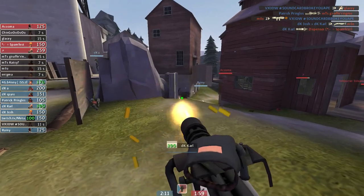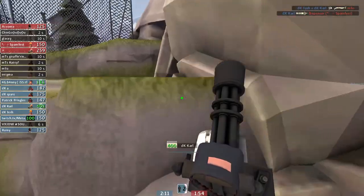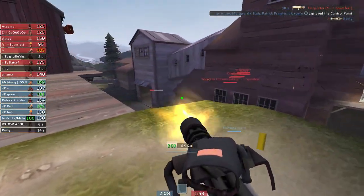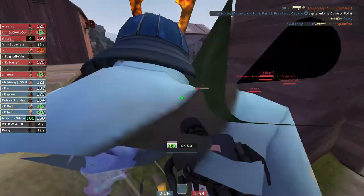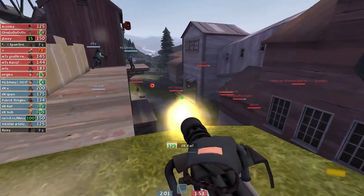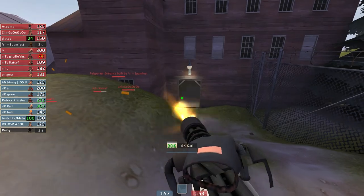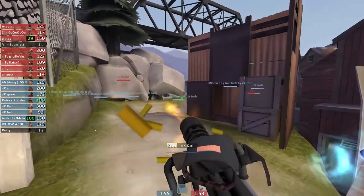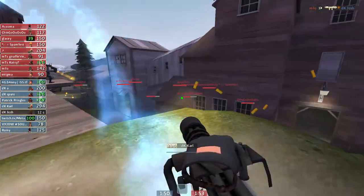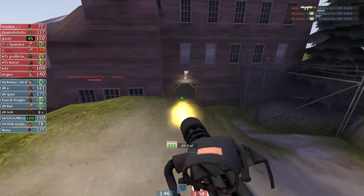Here we get a sniper on their med. They're down a ton, so I'm just forward making sure nothing can rush into our med. Oftentimes people will suicide in and go for picks right after their med dies, so that's the time to be especially vigilant for spies and soldiers bombing in. Here we try to forward hold because we have so many kills on them. In general, I try to play on the cliff because I can sort of shut down people at moderately close range on the right, and support our combo if people bomb out of main.